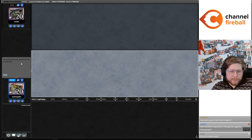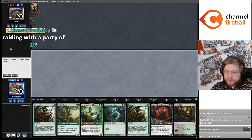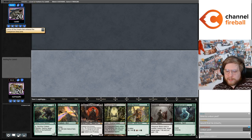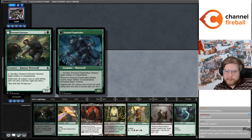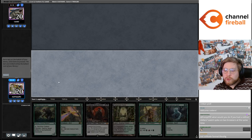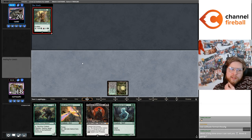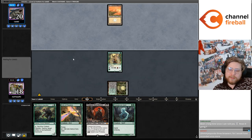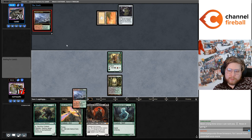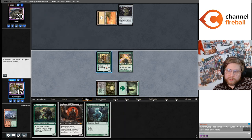We haven't tried Dark Depths — I think in a non-Wasteland format it's just clearly too good. Prismatic Ending being sorcery speed isn't very good against Dark Depths, because sorcery speed removal for Dark Depths is historically not good — you take 20 damage before you can answer it. I don't want a Modern format where Dark Depths is legal. Just because there are cards that line up well against it doesn't mean it's good for the format.